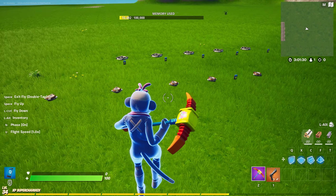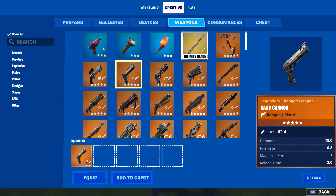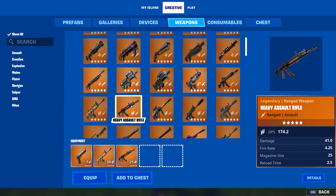Next, we need a button that actually grants the player the specific inventory they have set up. Grab one of the buttons and place it wherever you want. Hit E to customize on this button and change the channel to channel 15. And that's all you need to set up for the buttons at this time.